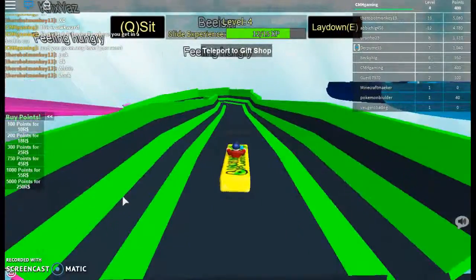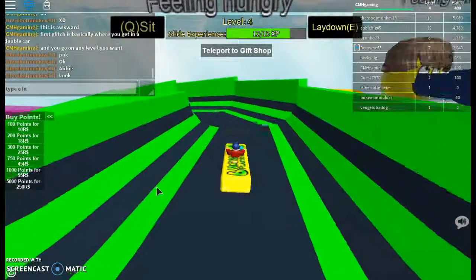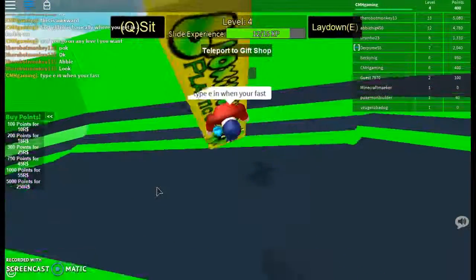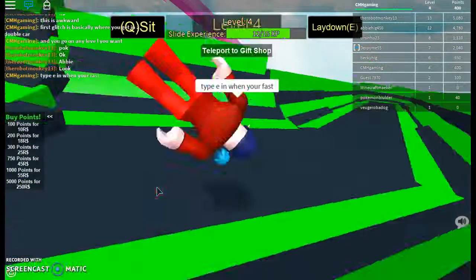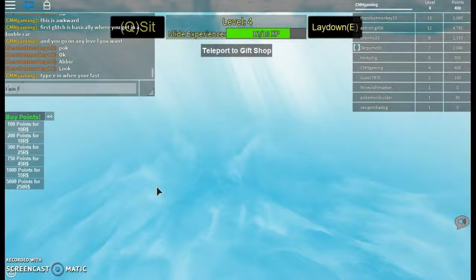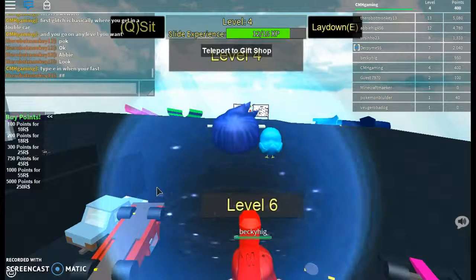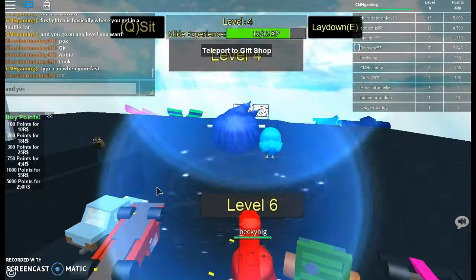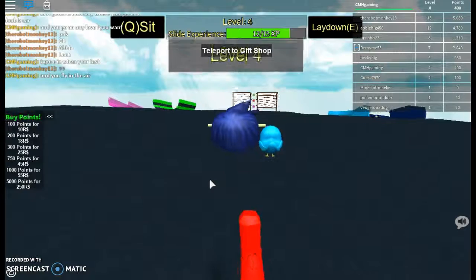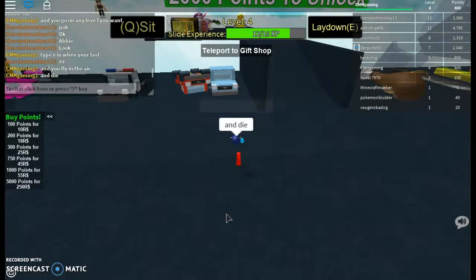Alright, so when you've done it, you basically type E when you're fast. Now get ready — which is lay down. So basically what happens is your character glitches out like mad. I am flying in the air!